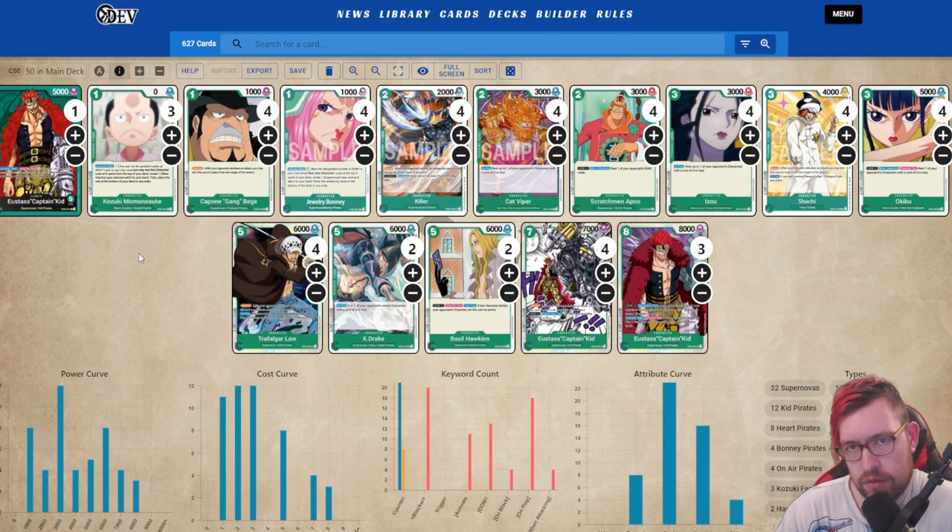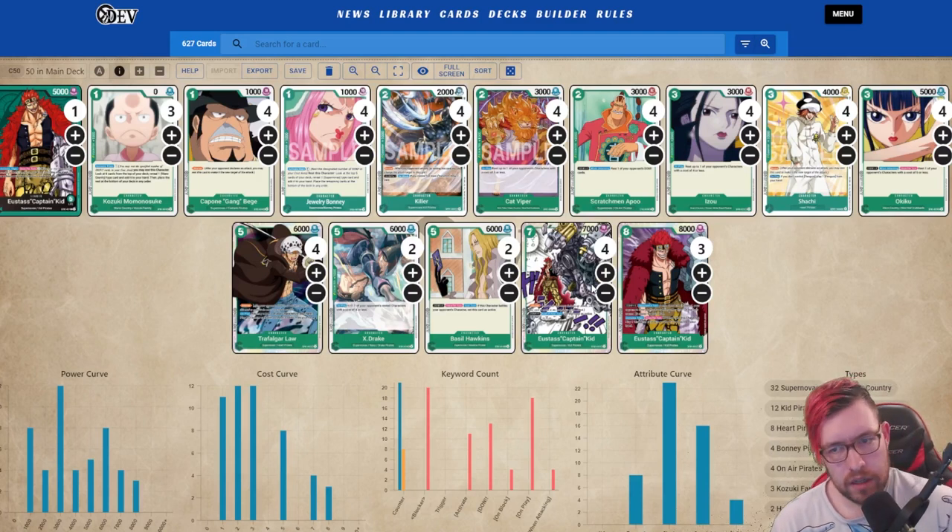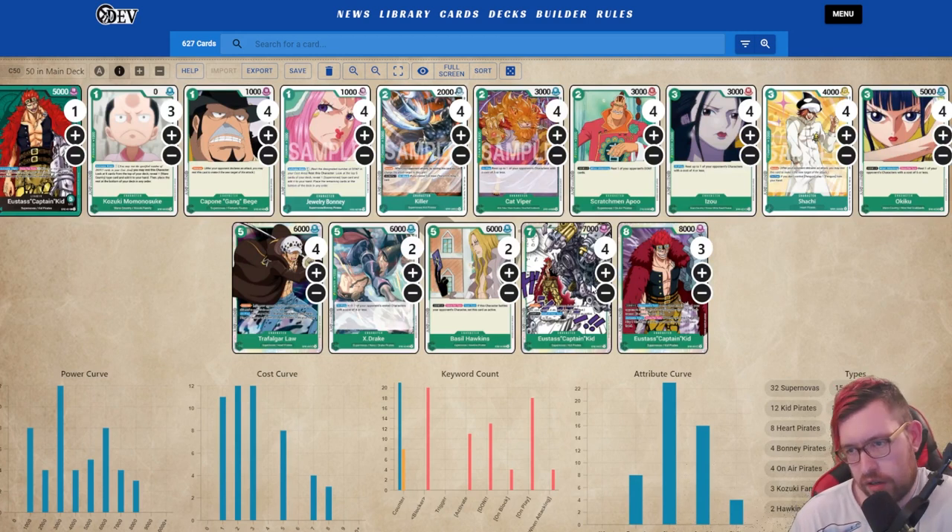For top eight we have Captain Kidd, and of all the Treasure Cups we've looked at these past couple weeks, I think this is the worst placement the top Kidd has taken — top eight rather than higher. Kidd did win the Niagara Falls event and also the PPG event, so it's won at least two events. Most of the cards people understand are the good ones — it's just the ratios that differ. I like this one specifically because it does not run any event cards. There are two ways to build this deck: go heavy on events or play none of them. Kidd doesn't have a lot of flexibility with their Don, especially on big turns — you don't want dead cards in hand.